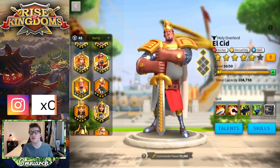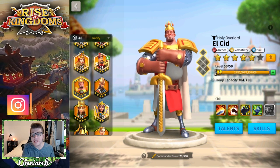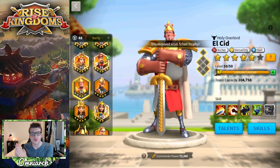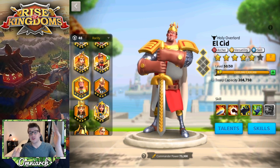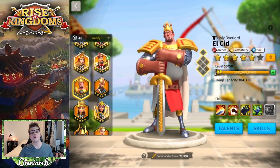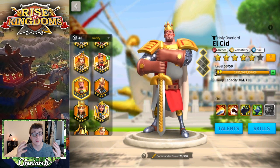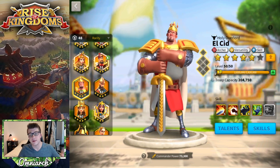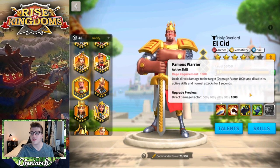D tier means a commander is bad at that activity and you should avoid using them for it. The F tier is reserved for the overall ranking if a commander has multiple D tiers and falls at the bottom of the overall tier list. With all that said, let's take a look at El Cid. El Cid is an archer skill-based commander that you can get from gold keys and one of the earliest Mightiest Governor events.